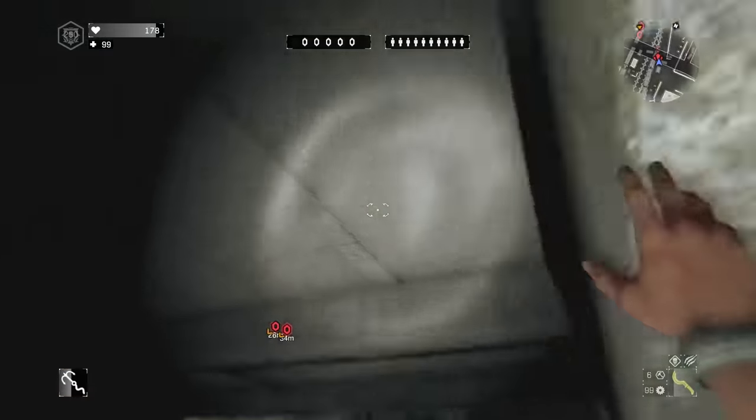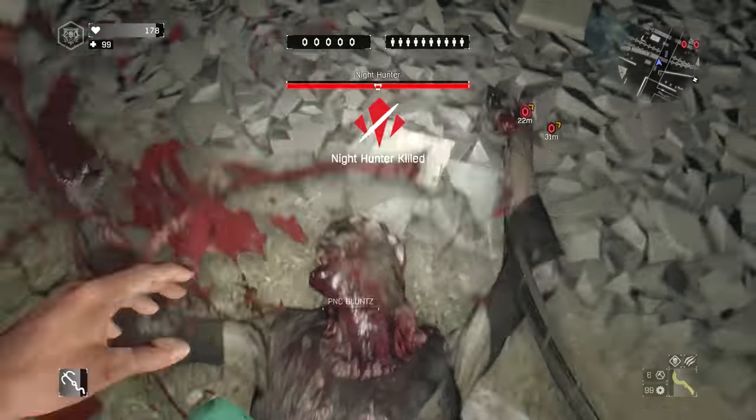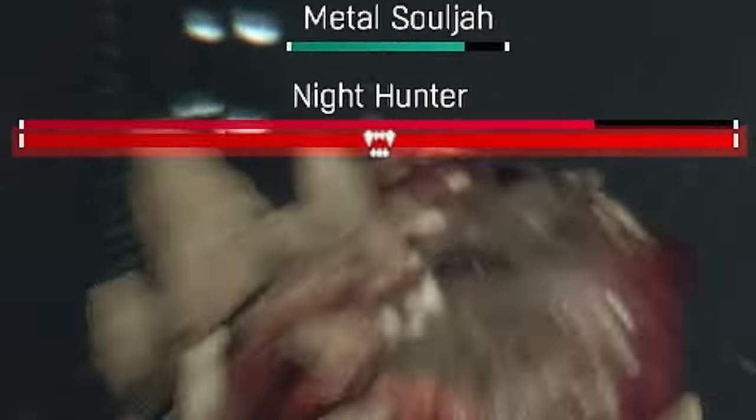The grapple hook is also useful for doing drop attacks on night hunters if they're next to a bridge or anything high enough to get into the drop attack animation — you're going to give that night hunter a real hard time. Hitting the night hunter with a grapple hook does a little bit of damage too, and if you're lucky the night hunter will die from it.